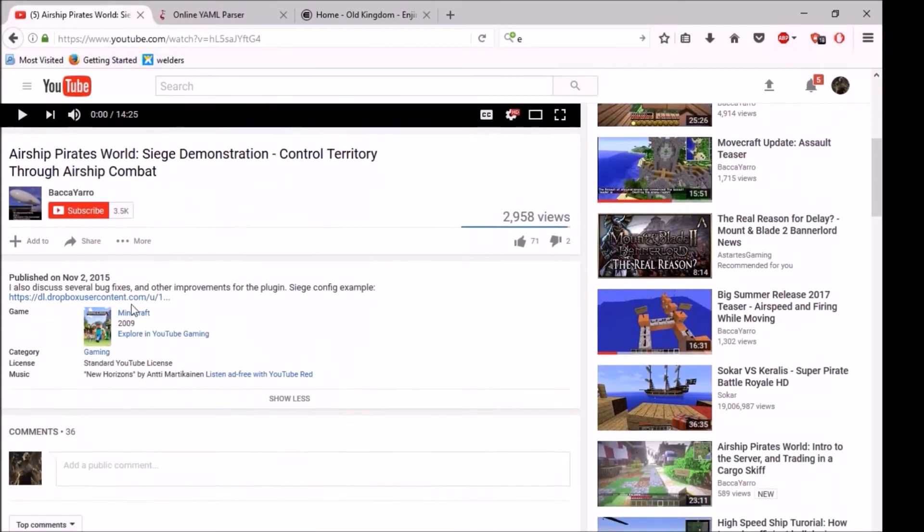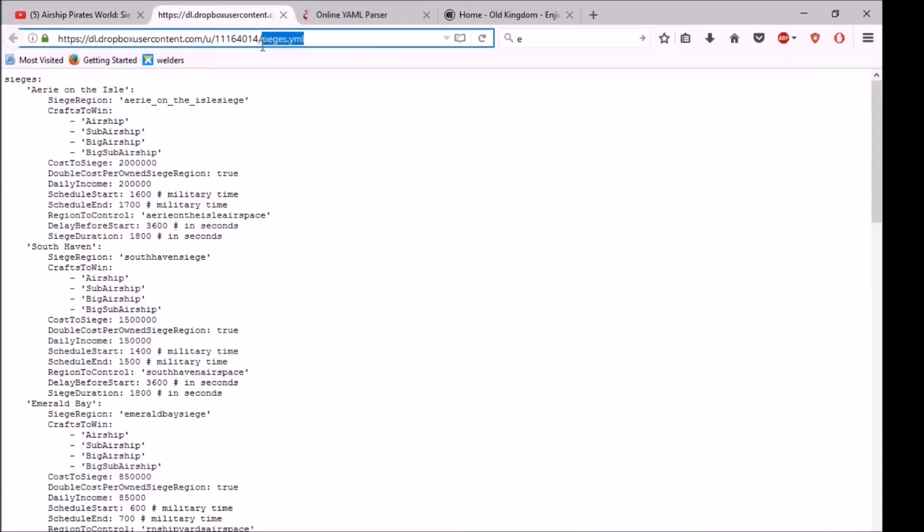Thank you, Bakayaro. So you go to it. Notice — just notice this — Sieges.yml. Good to note. That's what the file needs to be called for this to be recognized within the MoveCraft folder, not WorldEdit or WorldGuard — MoveCraft. This is the example based on the cities and regions within Airship Pirate's survival server. They gave this example for players so that they could make their own file.